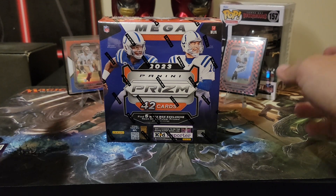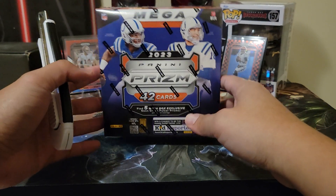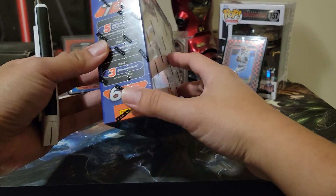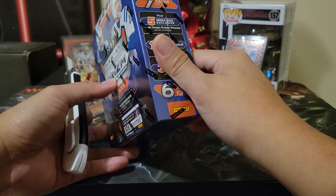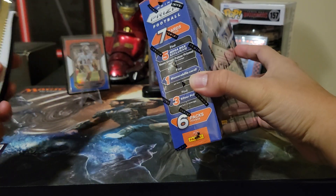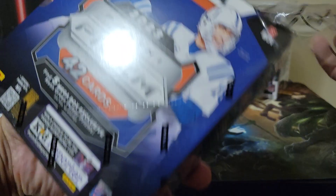What's up guys and welcome back to Big Boss Breaks. Today we are opening a 2023 Panini Prizm mega box from Walmart, around 90 bucks Canadian plus tax. I'm opening just one, hoping we can get a CJ Stroud. I've never pulled a CJ Stroud before, although I pulled Donna's CJ Stroud — but this one is much more desirable and much more valuable.